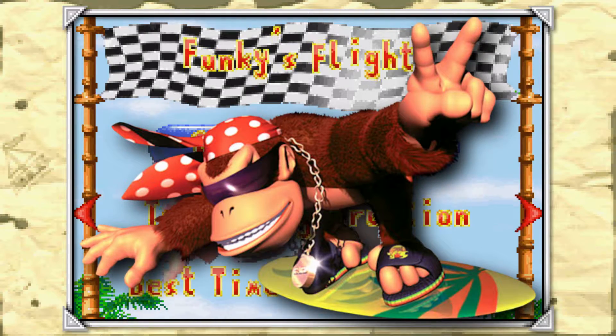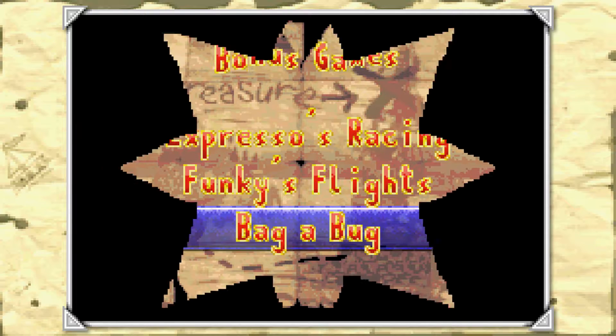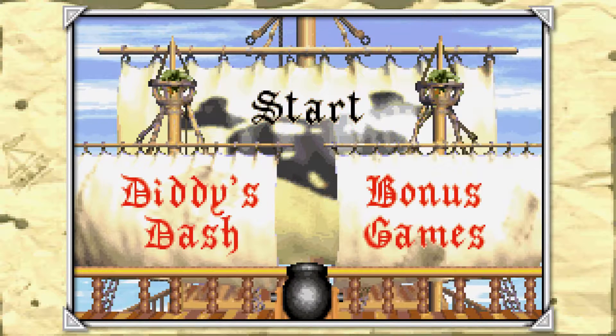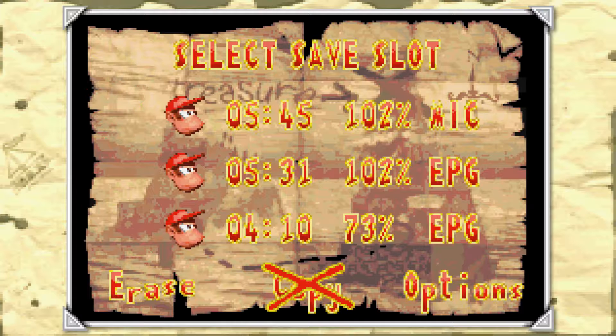You can just play and try to see if you can get the high score. So that's there if you want it. I don't want it, so we're gonna be skipping that. Let's go show off the cheat codes in this game.